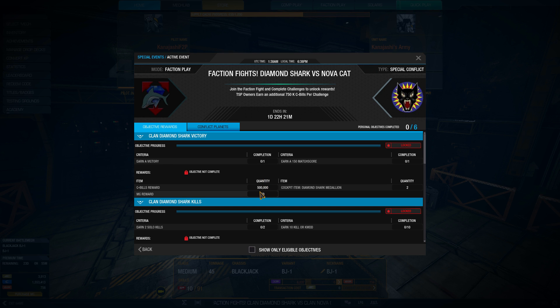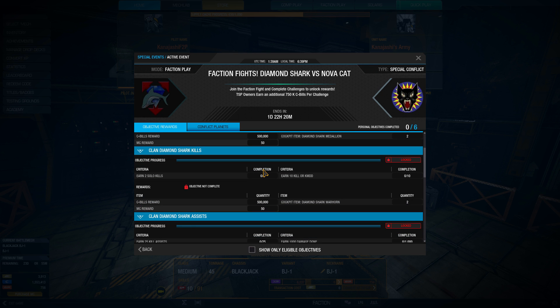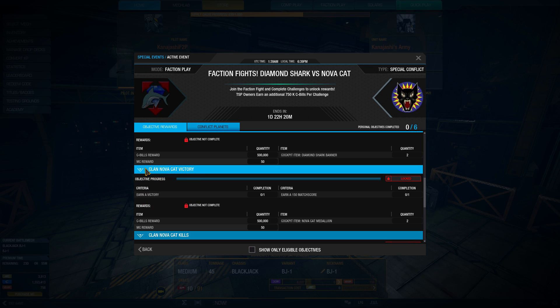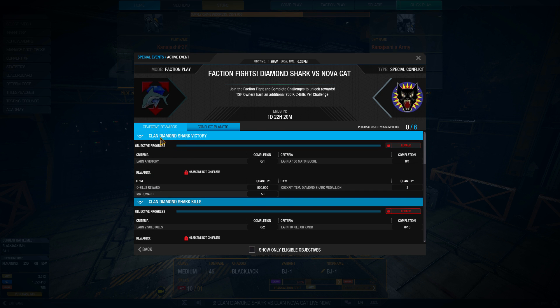Some pretty decent rewards here: 500,000 C-bills, 50 MC, and some cockpit items. We're doing fairly simple things — earn 150 match score, that's just not being asleep and doing a decent amount of damage. Get a victory, which can be concerning in faction play considering there's no matchmaker. You could have a group of randoms on your team and a 12-man competitive group on the other side that you're guaranteed to lose to. So that one's kind of annoying, but the rest is okay — kills, kill most damage dealt, kill assist, damage dealt.